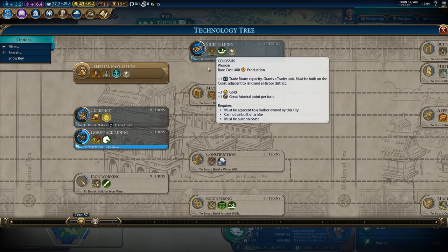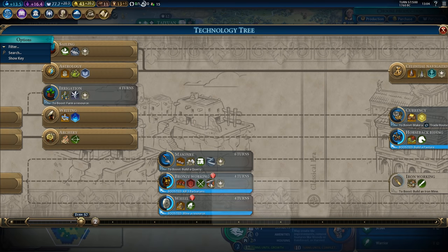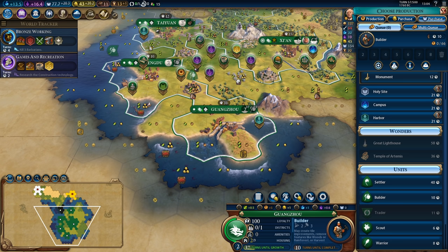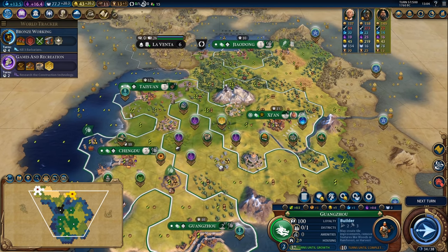With the unlock of Celestial Navigation we are eventually going to want to head towards Shipbuilding, but I would like to get two galleys out fairly early into this game. I'm going to go ahead and pick up Ironworking to reveal iron. That might mess with some of the decisions I've made with regards to placing districts but we can always work around that.